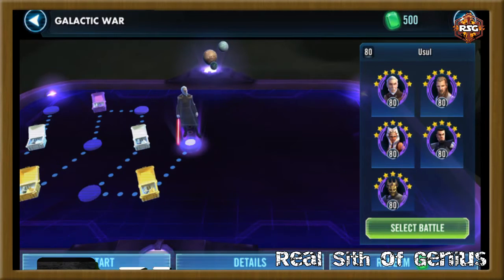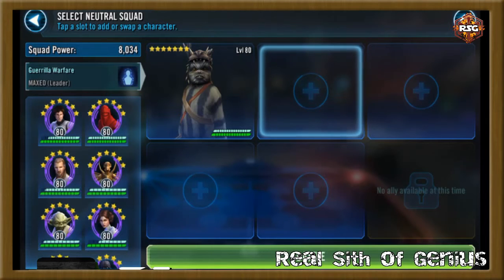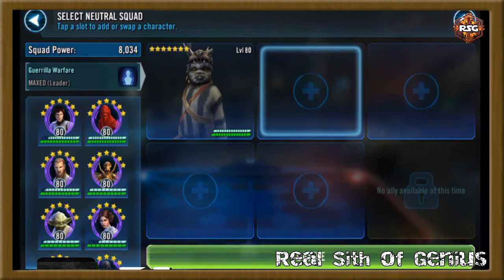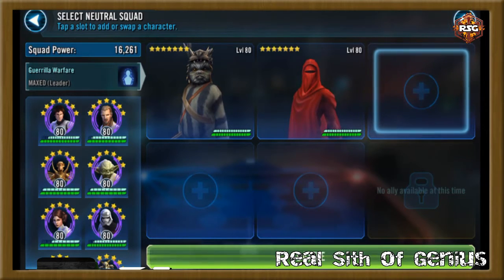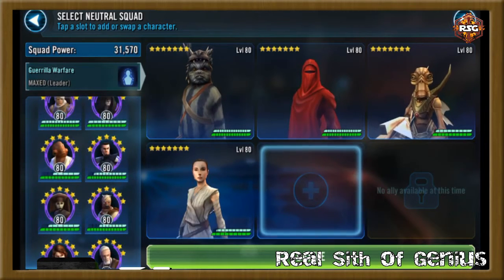Starting node 6 with this group. Attempting to stun Dooku with Han — it worked. Royal Guard uses Defense Up since Dooku is already stunned. Teebo in stealth uses his turn meter reduction on Qui-Gon — it works, bringing Qui-Gon back down to the bottom of the order. Continuing to attack Dooku. Qui-Gon's turn meter is depleted, so I'm actually going to focus on Ahsoka now before Qui-Gon comes back.